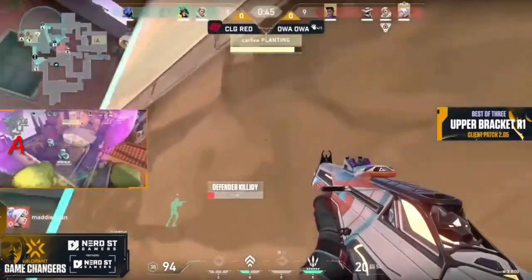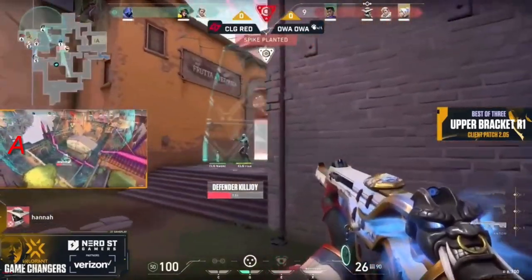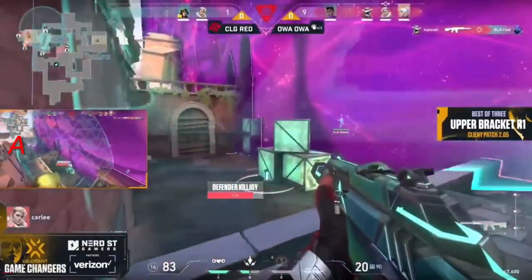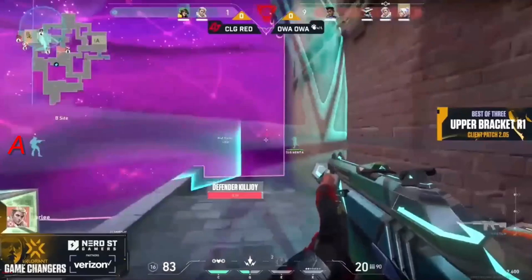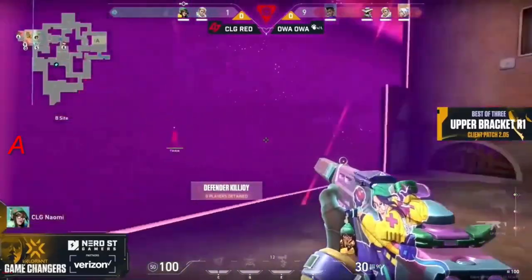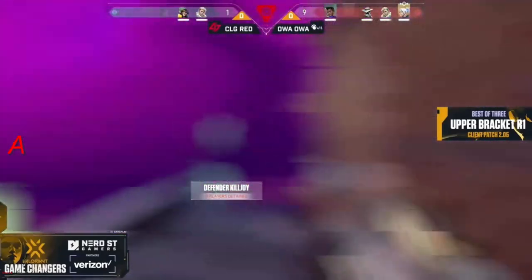It's difficult for CLG Red for the retake because OA OA has the advantage on the flank from the cypher on mid. You want to fight it — there's also a lockdown pending with seven seconds. That's going to come crashing down. Hannah will grab Rise, and is that corner going to be safe enough for Carly? It possibly is, and no players get detained.